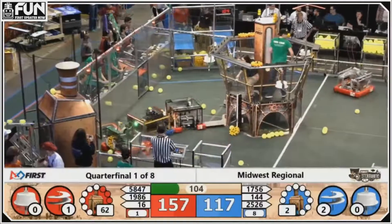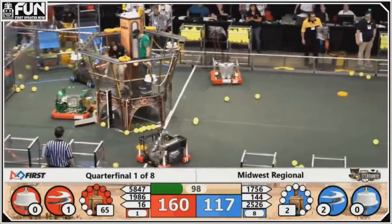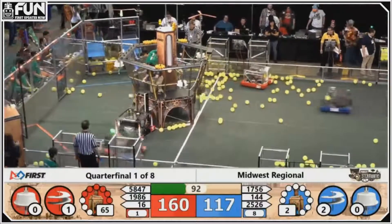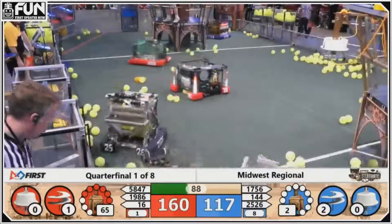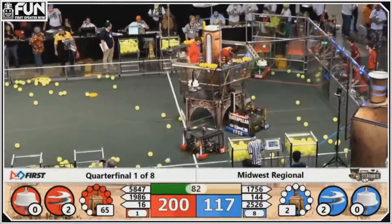Kilopascals up over 60 now — that earns them a bonus. Still well over a minute and a half, about 95 seconds to go in the match. Advantage Red, over 40 point advantage for the Red Alliance. Two gears rotating on the Blue side, two on the Red side.